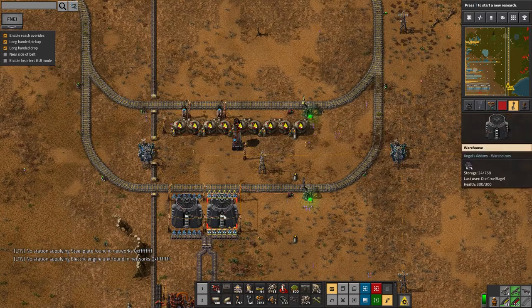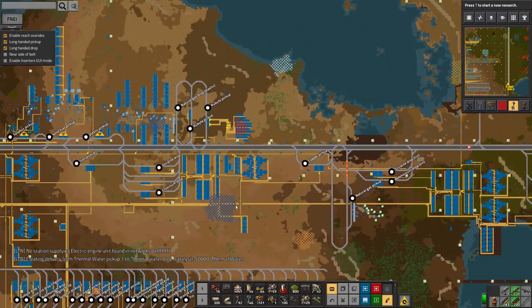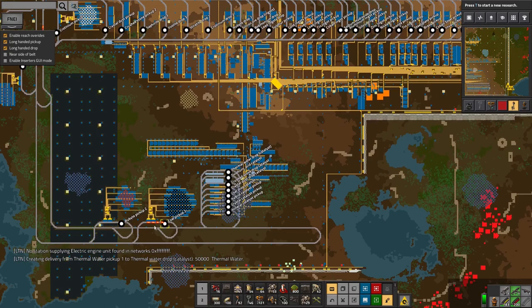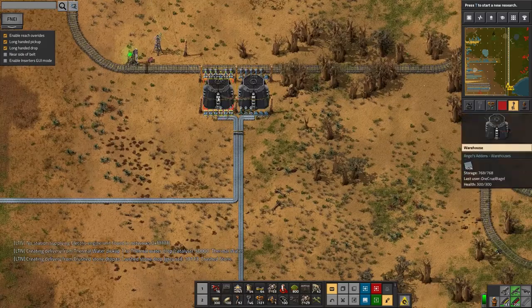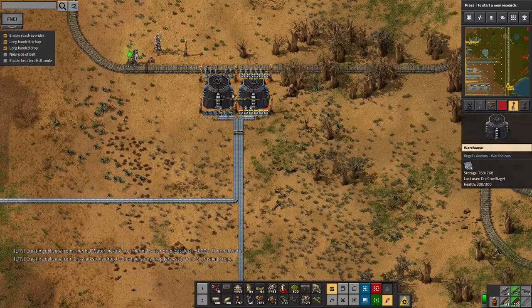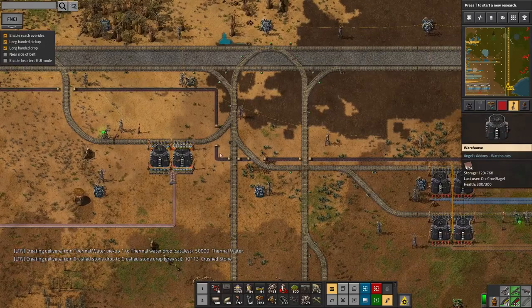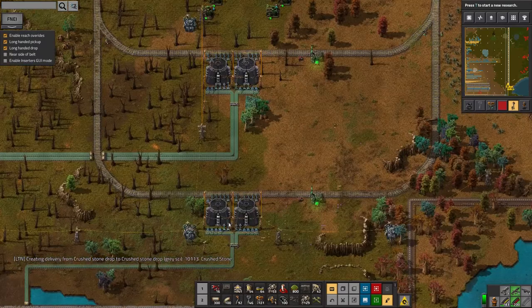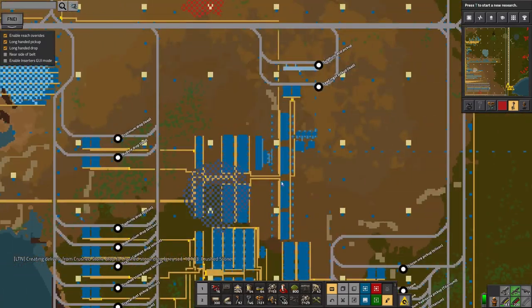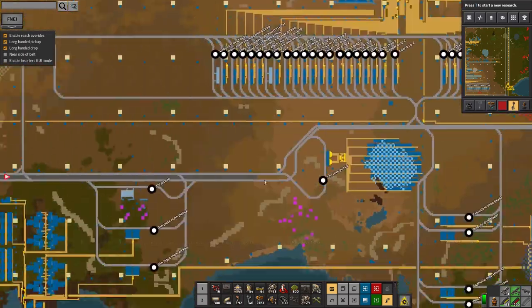Lead production was far too slow as a result. These warehouses have only got less than 5,000 in each. The iron and copper ones have filled up, and tin is actually fine because we don't use it at quite the same rate, but lead is very very low.